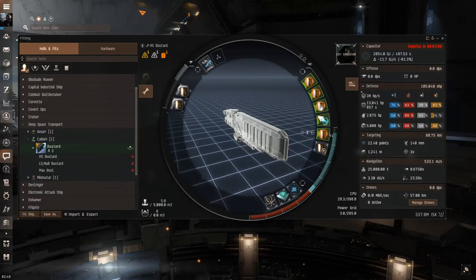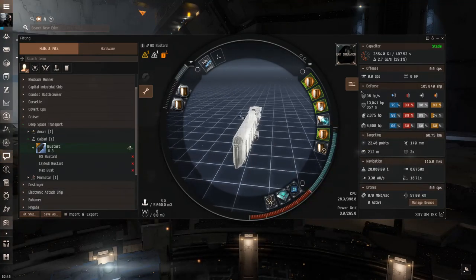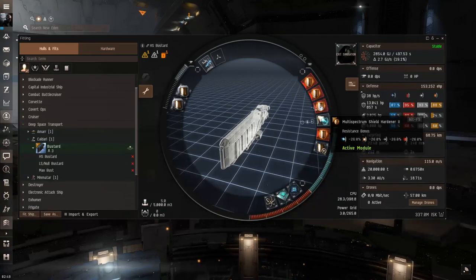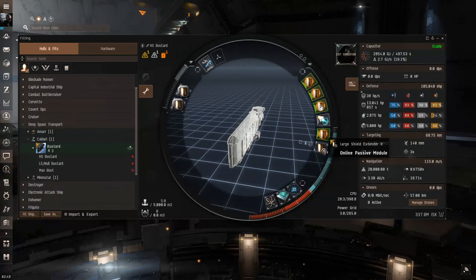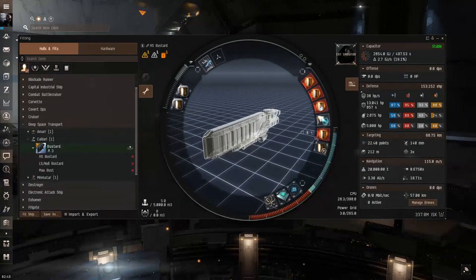For the high sec Bustard, use the typical MWD cloak trick. You're more than welcome to try the cloak trick even in dangerous systems like Uedama if you're unsure about a gank, and you can overheat your mid slots in advance. With modules overheated we get a very respectable 153,000 EHP. I favor thermal and kinetic resistances because that's what most Catalyst damage is, with explosive next for Taloses. I tried adding another multi-spectrum shield hardener in the low slots but it actually gave less EHP overall.